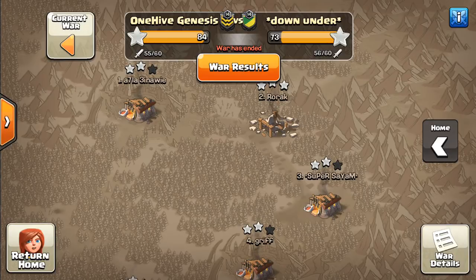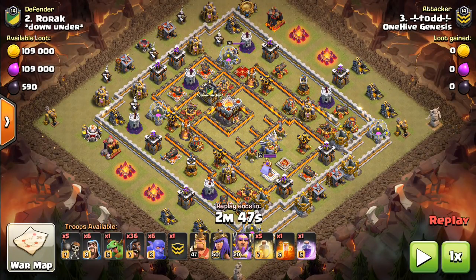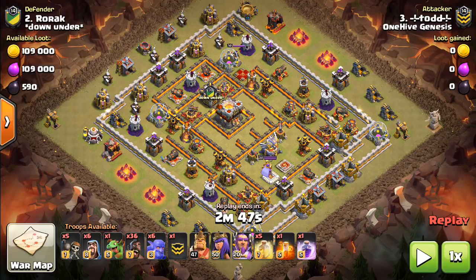Sektatron here from OneHiveGazette with the next base identification video. In these videos we take a look at Town Hall 11, Town Hall 10, and Town Hall 9 bases, talk about how they're set up and how they were attacked. The idea is to give you guys the best idea of when to use what attack strategy against certain types of bases, and what features should point out that you should use the given attack strategy. We're going to start with an 11v11 and work our way down to 10v10 and 9v9.